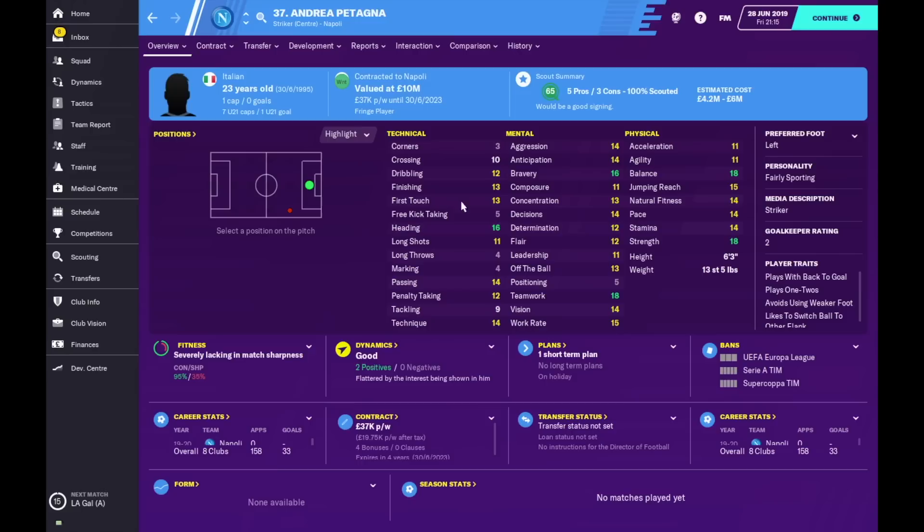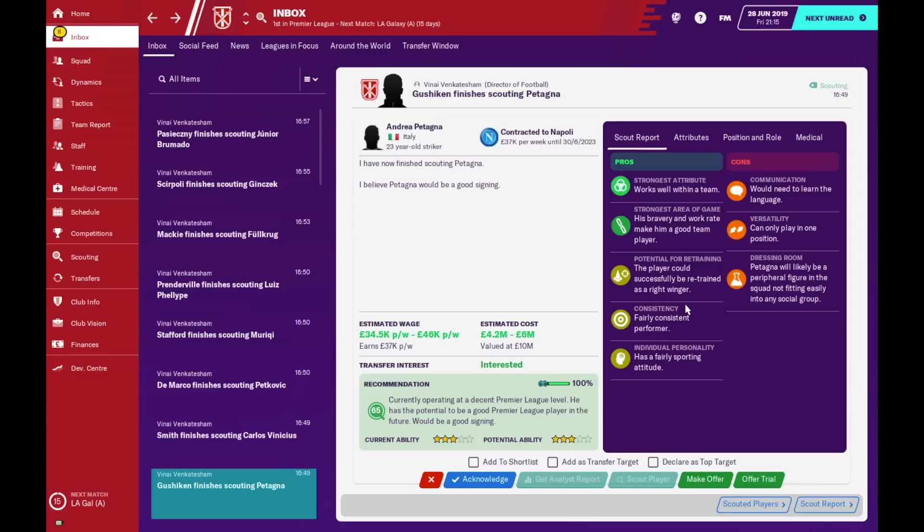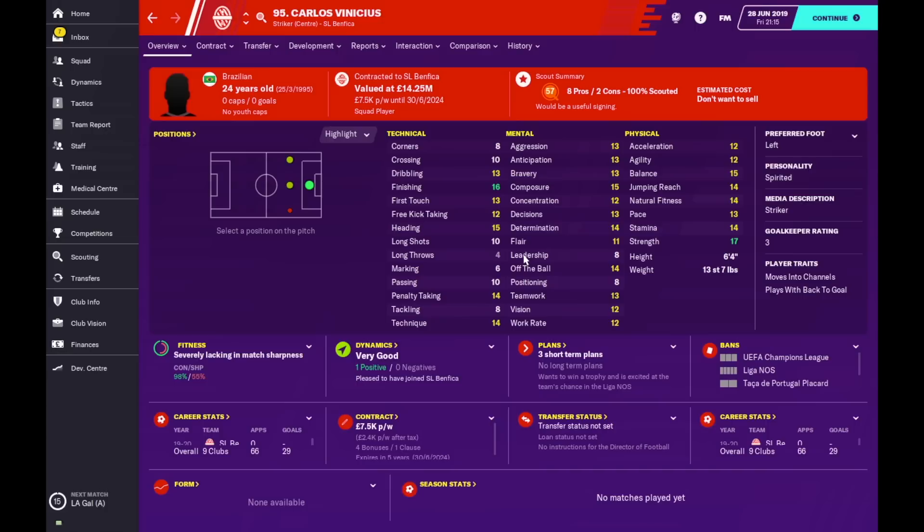Next is Adrea Patenga — I know this is a lot of people's favourite. He's 23 years old with excellent attributes especially for a target man, and look at his estimated cost: between 4.2 and 6 million. His trait is playing with his back towards goal and playing one-twos. His teamwork is 18 — a very excellent target man on support. A great signing.